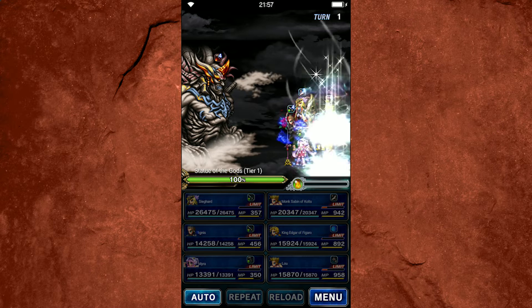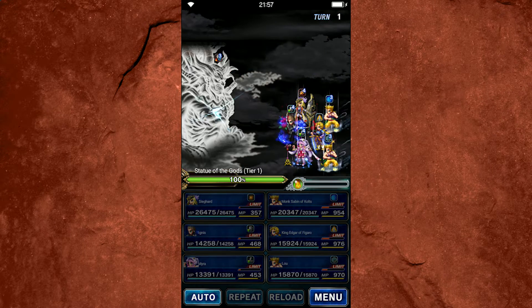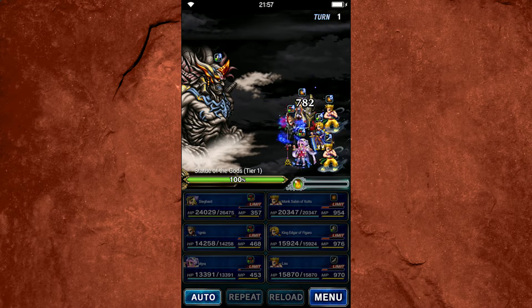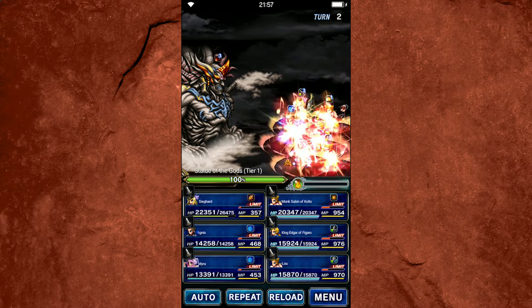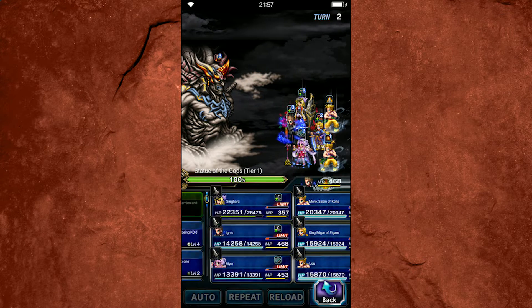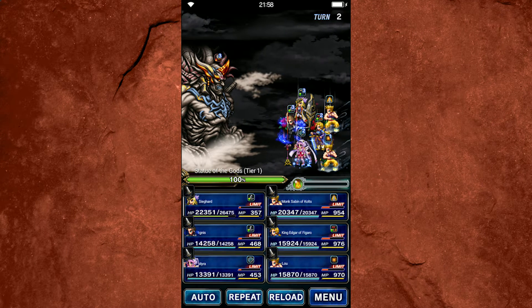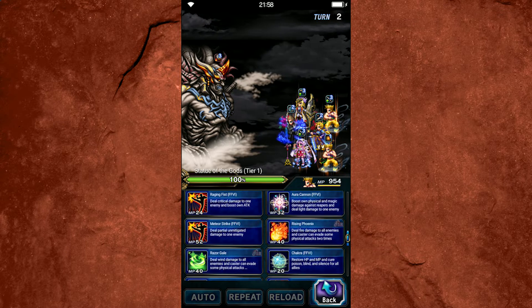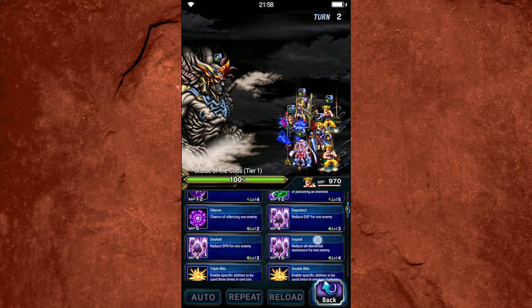I've been playing FF6 on my stream lately and it's been super spicy — I really love it. I recommend ailment immunity equipped on most of the party, especially the tanks and supports. I don't have it on Sabin because Ignis can manage that for us. What we're going to do with Sabin is actually pretty simple — we're just going to triple cast Phantom Rush and it should be enough to kill him in one turn.